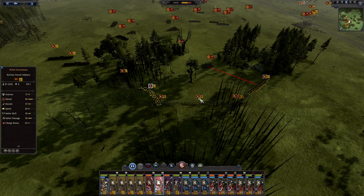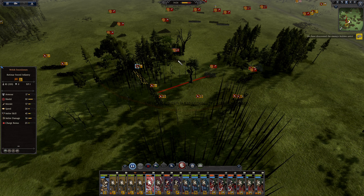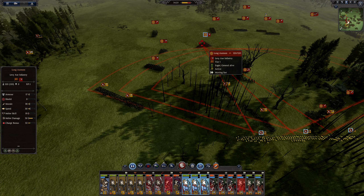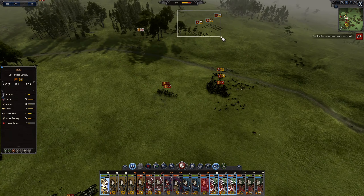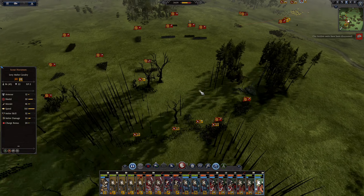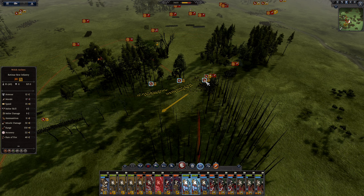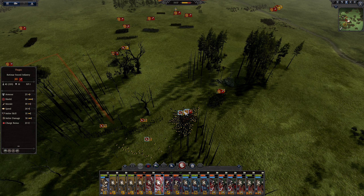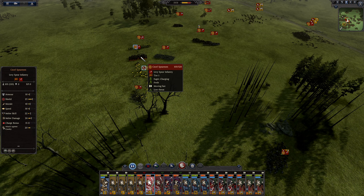Let's engage with you. We have discovered the enemy's hidden units. These guys go here. Archers, I want you to start firing upon these long axes. Let's continue retreating the spears and bring the cavalry around. These guys shall go here.